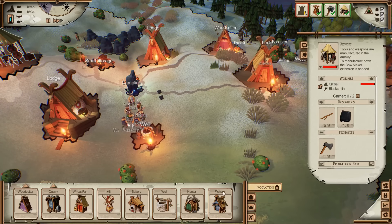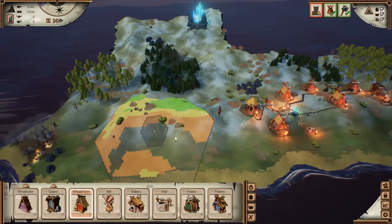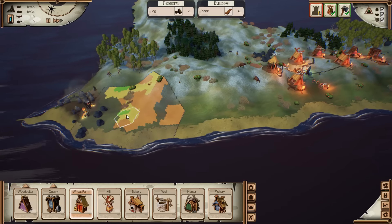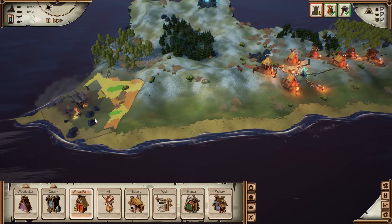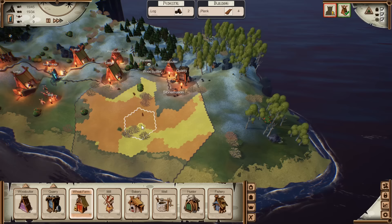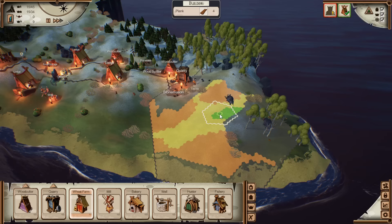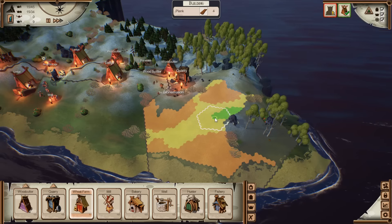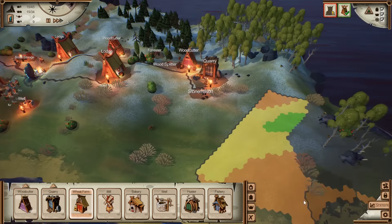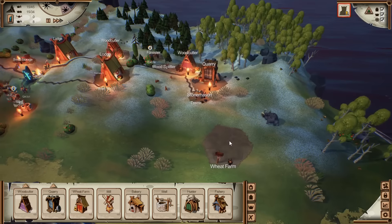We're producing water. We need to produce some wheat to get the brewery going — wheat farm. This needs to be placed on nice lush ground, not mountainous ground. It's a bit mountainous up here. Good place would be kind of down here but we've got those guys which is not good. Maybe this area over here wouldn't be too bad. I'm going to err on the side of caution and put it kind of over here, which costs a bit more but I think it's worth it.